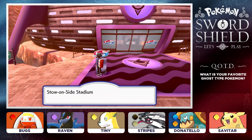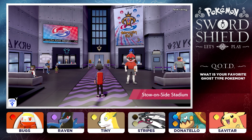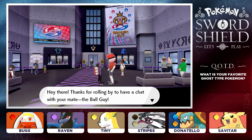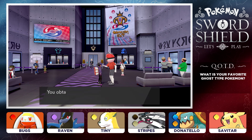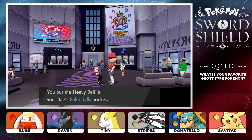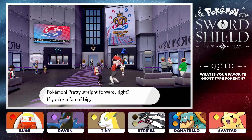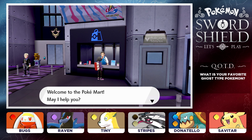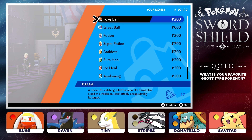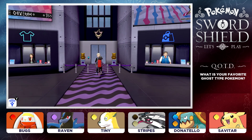We're all healed up, so let's get ready to take on our fourth gym challenge of the Galar region. Let's make our way inside of the Stow-on-Side Stadium. And check it out — it's the Ball Guy! We got a heavy ball from the Ball Guy — thank you so much. Let's talk to the people at the PokeMart. You guys can actually see that there are Repels now — stock up on items, there are some good items now that we have three badges.